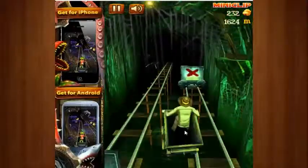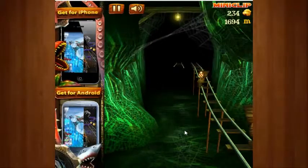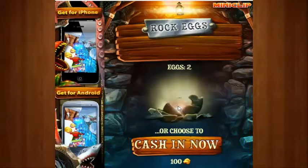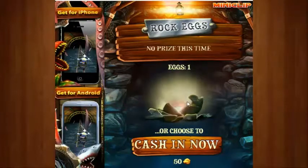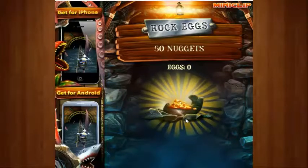This game is kind of like Subway Surfers in a way. I jumped — I didn't mean to do that. Tap on the rock egg to reveal the prize or choose to cash in. I'm going to reveal the prize. One free world pass. No prize. I'm just going to go for it. 50 nuggets — that's what I could have cashed it in for anyway.